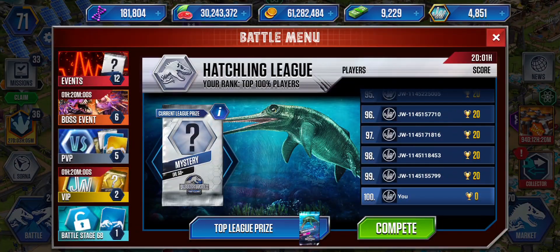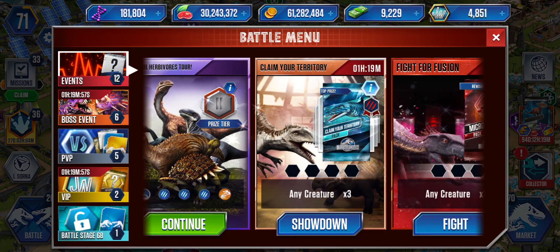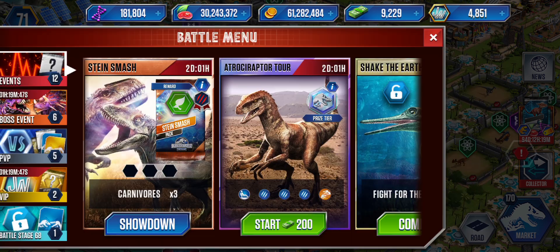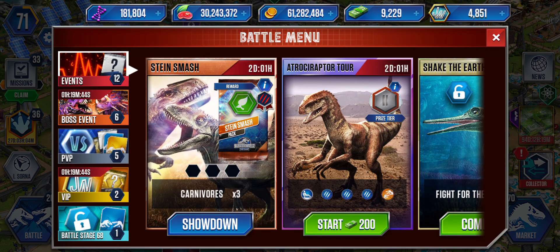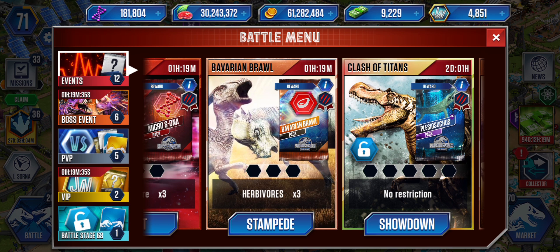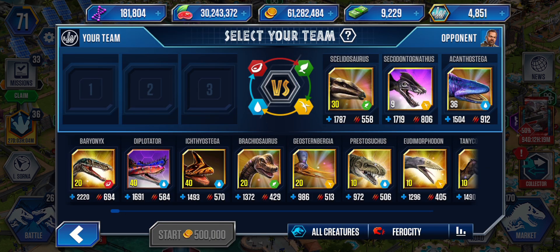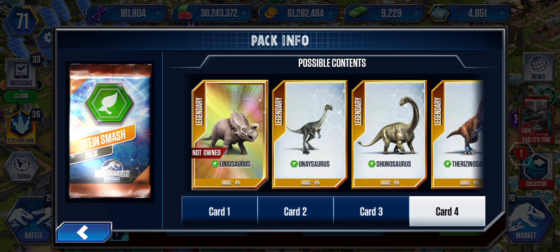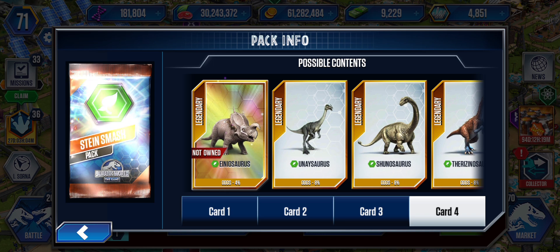So we got that out of the way, let's get into the battles. Let's start with the Bavarian Brawl - this one we need to fight carnivores with herbivores. It costs 6 million, so 6 million times 3 is 18 million for the Stein Mash and the Bavarian Brawl - so that would be 36 million coins spent. But we do get some good stuff; in the Stein Mash we could get an Innosaurus - 4% chance.